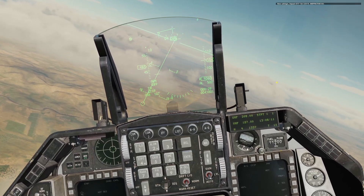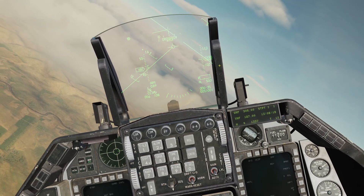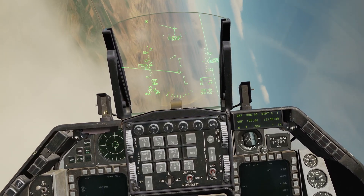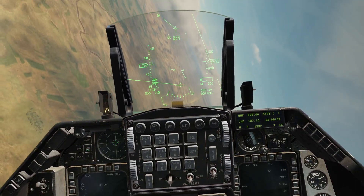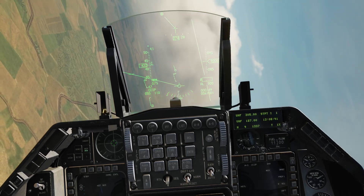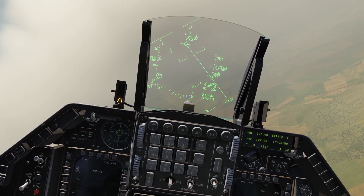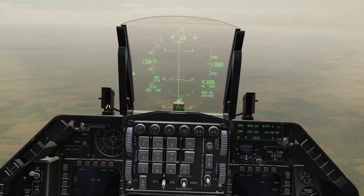Much like the Harrier, we can actually do a kind of CCIP-to-CCRP delivery if we push and hold while the pipper is actually below the bottom of the HUD. I'm going to demonstrate that with the Snake Eyes after this attack. This one, we're going to actually do it in a dive — just a completely normal drop. So I'm going to fly back towards the target, which has helpfully been marked with smoke. I'm going to wait until the target is in a fairly good location, just down by the left-hand side. Need to get a little bit closer. I'm going to roll in on the target now.